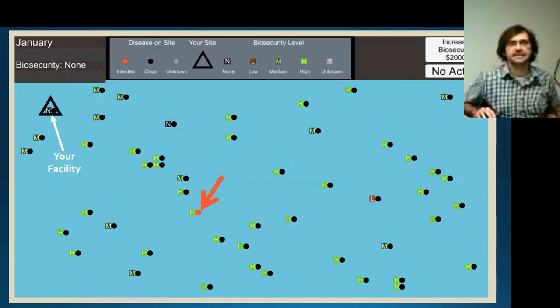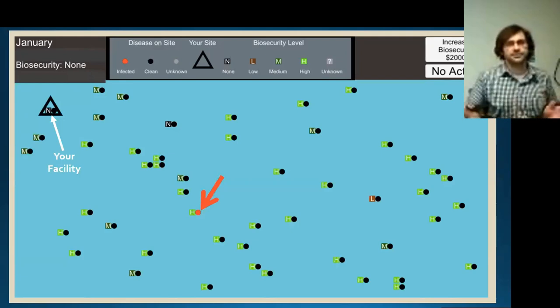They also get to see some varying levels of information regarding their neighboring premises' biosecurity. For instance, M stands for medium biosecurity, H for high, and sometimes there are even low biosecurities. Every round the player can decide if they want to take no action or spend some of their simulated dollars to increase their biosecurity and reduce their probability of infection. The trade-off is that the money they spend will potentially lower their in-game score, so they want to maximize their end-game payout and try not to be infected.